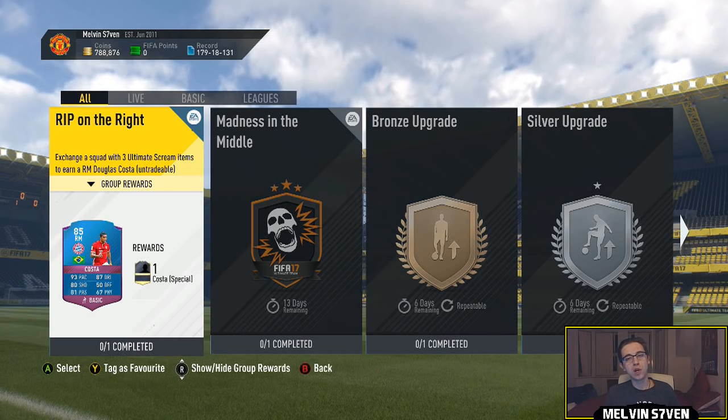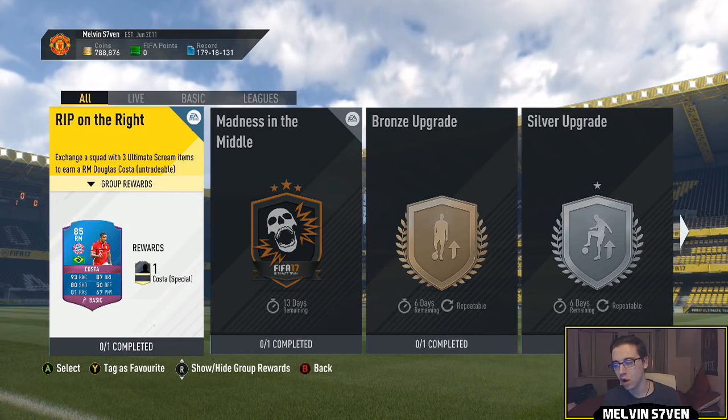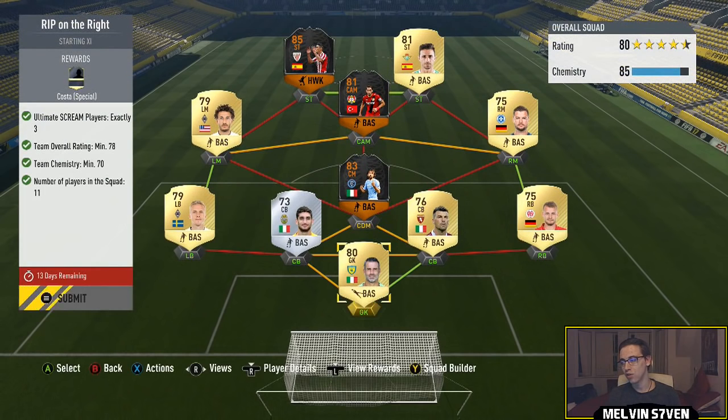What up, Melvin7 here, and today I'm bringing you another Squad Building Challenge — it's one of the Halloween ones. On the right you get a Douglas Costa, obviously five-star skills, 85 rated. He looks incredible.